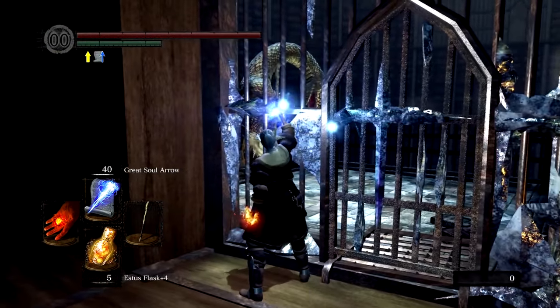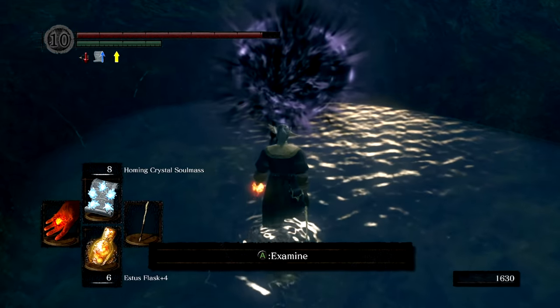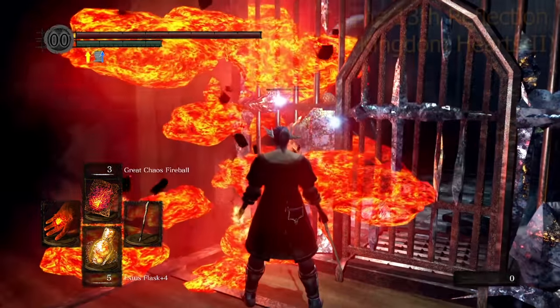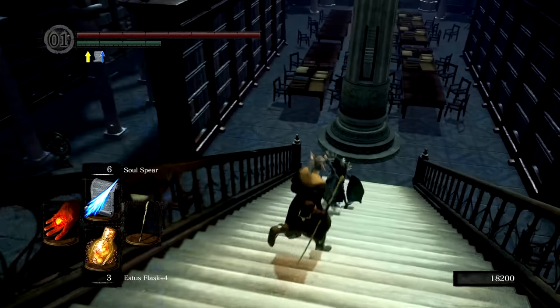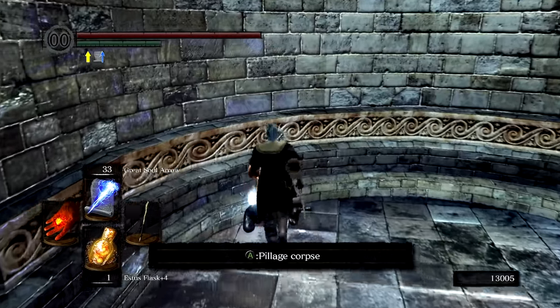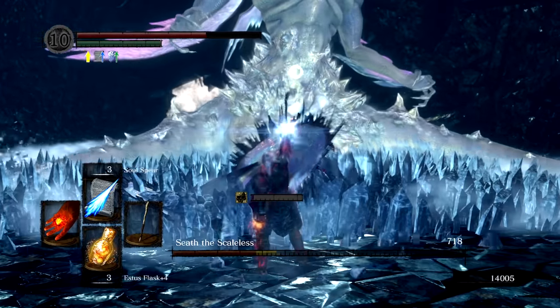Now that it's Duke's Archives time — oh, that's an issue. Thankfully, I remembered all the way back in Blighttown to pick up the Great Chaos Fireball, and that's going to let us get out of this prison cell. Navigating around the Duke's Archives without stamina has been the most annoying thing by far. This area's enemies are really annoying to navigate around without mobility, which makes the whole thing pretty tedious. After a fair amount of time we free Big Hat Logan, grab the Firekeeper Soul, and make our way to the Crystal Cave.